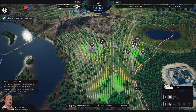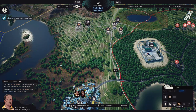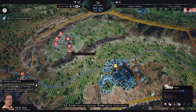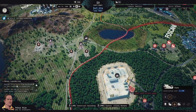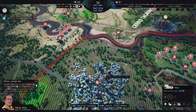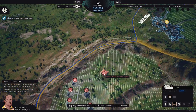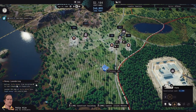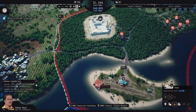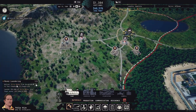Cannabis fertility is way over in Los Grandes — there's not a lot anywhere nearby. We could build cannabis with only 30% efficiency, which is really not interesting. So we're definitely focusing on opium for now.